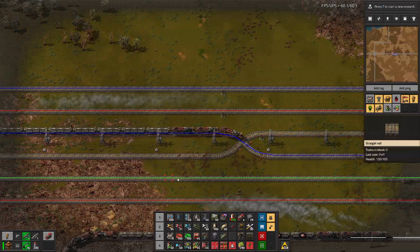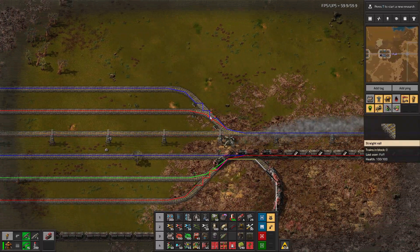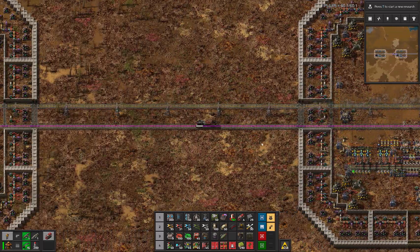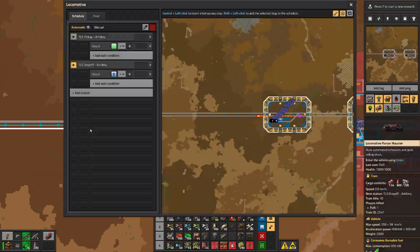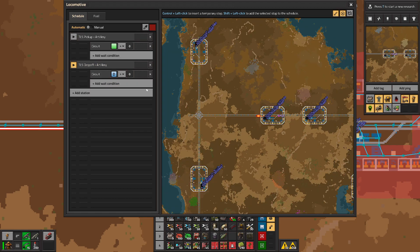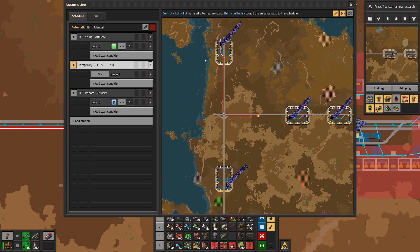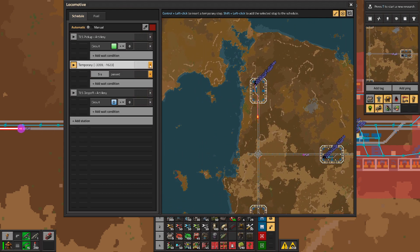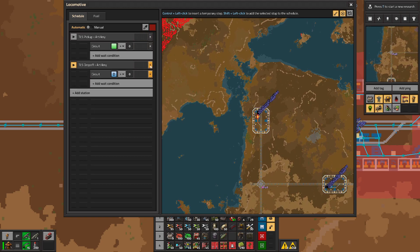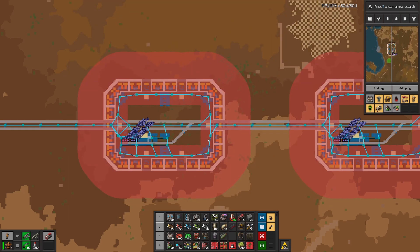We probably need to move this one in between this, this one in between this. And this whole thing will probably be moved further to the right. Let's just send it over there or something. Another train can go back. Where are we?